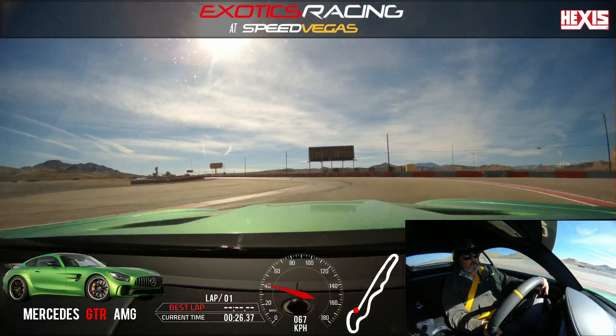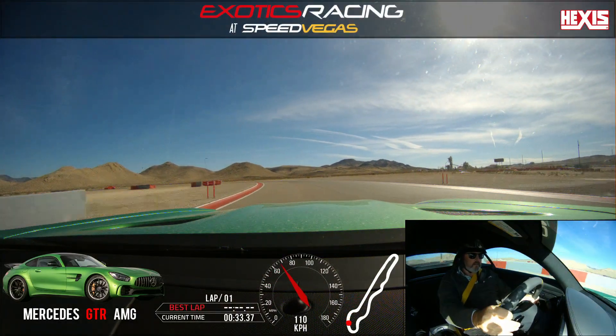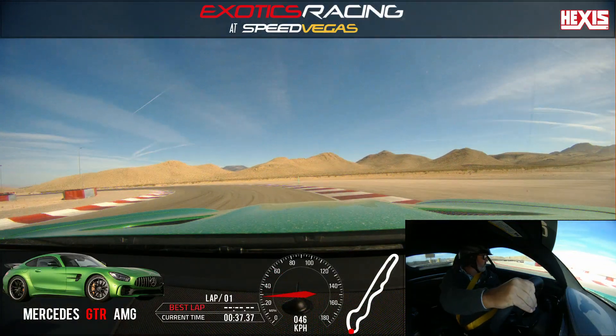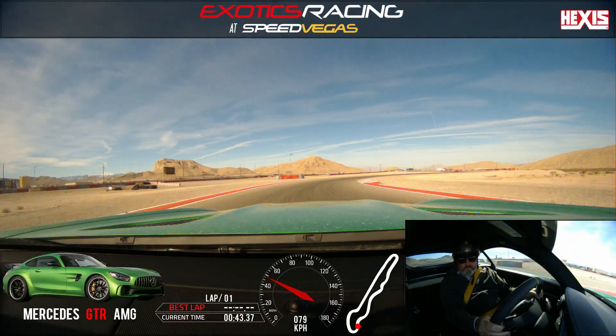Turn it in. A little bit of throttle. Stay right side — looking good. Accelerate out. Back to the brakes, brake hard. Release the brakes, eyes to the left. Look for the apex marker there. Squeeze on the throttle, shift up.